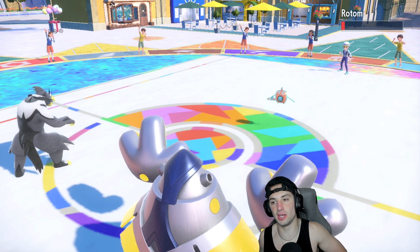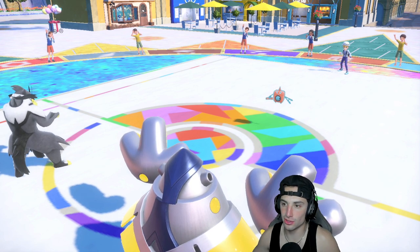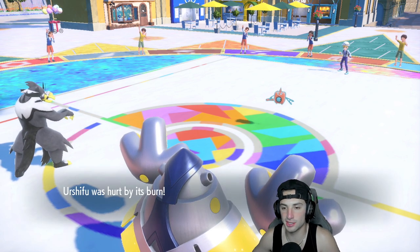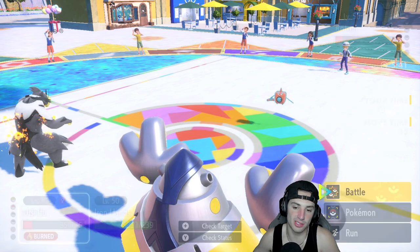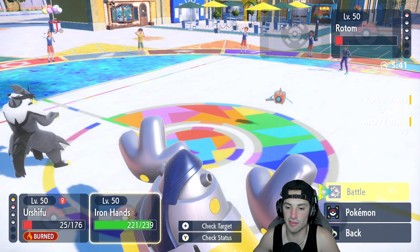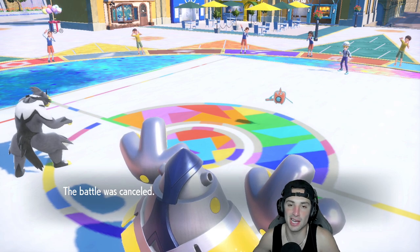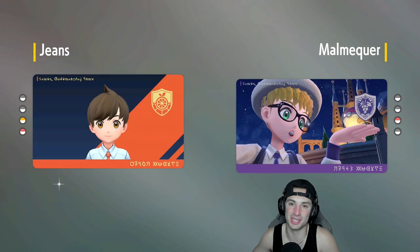Rotom gets a little Leftovers back — no problem. Next Close Combat lands, next Wild Charge lands, bringing us to 2-0. I'd be surprised if the opponent stays in this match. They might try double protecting but there's really no point — you'd have to land like four Protects to do anything. Nope, battle is cancelled. 2-0! We are killing it with this Moltres team.